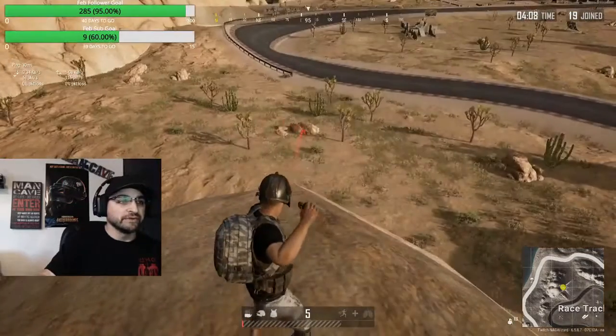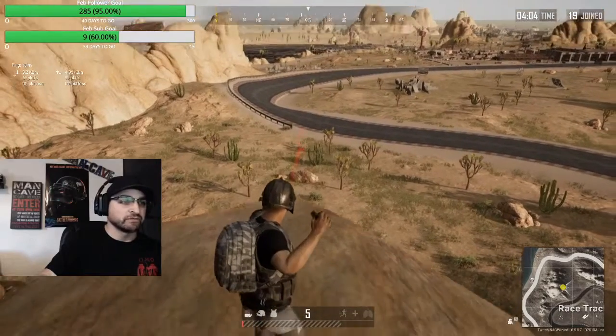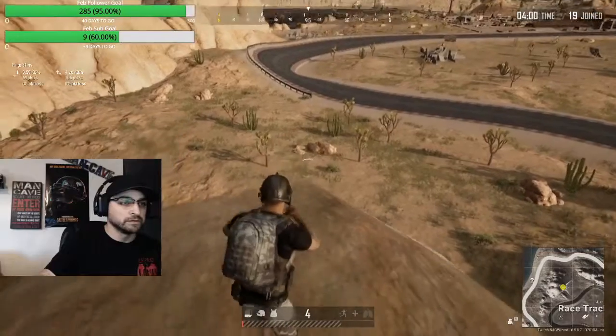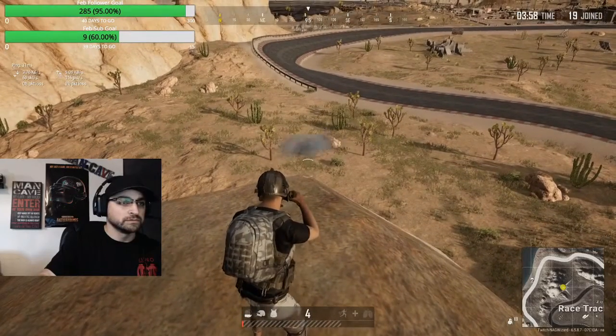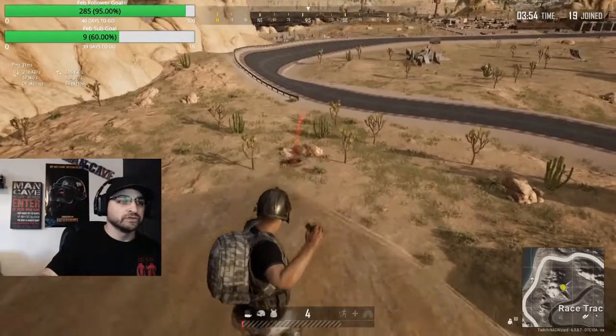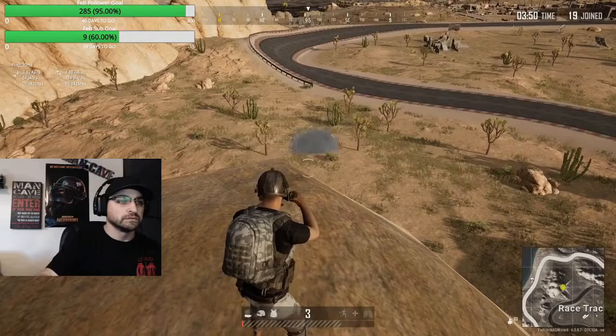Let's say we want that next rock — that's going to be a 1.5 to 2 second cook and a straight throw. Could have cooked it a little bit longer. 1, 2.5 — boom. Better.